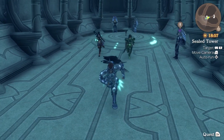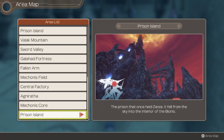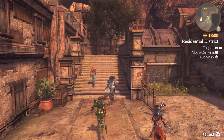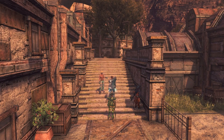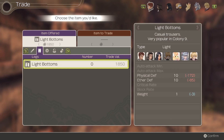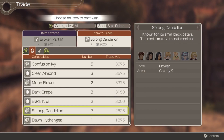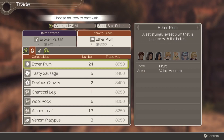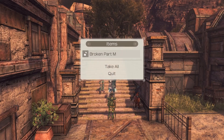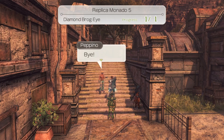Then we need the Brog Eye, which comes from Colony 9 — again, there's a trade available. Going to Colony 9 into the Residential District, there's a fellow wandering around with quite remarkable trousers named Pepino. We can trade with him, but it's an overtrade, so we need to offer him something — Black Iris, why not. He gives us the Diamond Brog Eye. Brilliant.